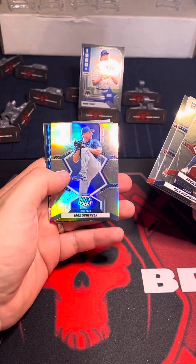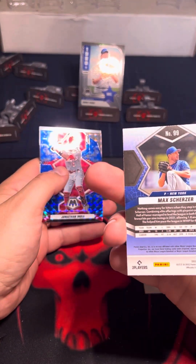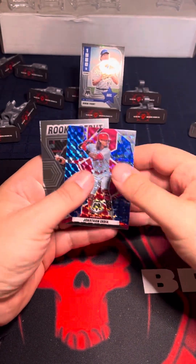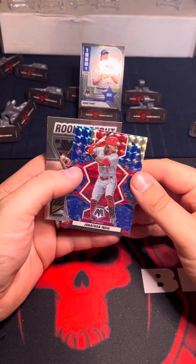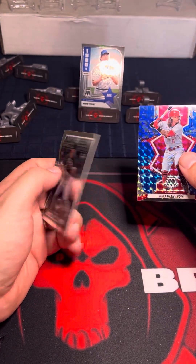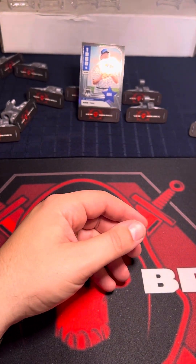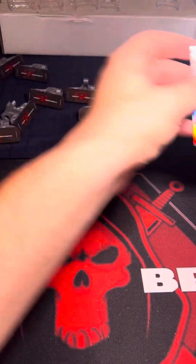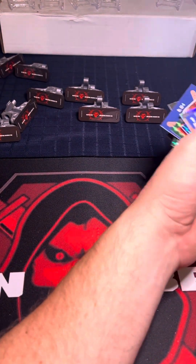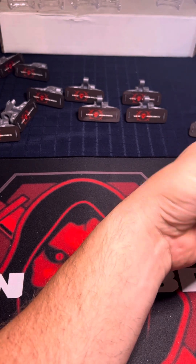We've got a silver — that's cool. Matt. Jonathan India. And then a Jake Berger rookie debut. So nothing numbered. Got a lot of cool inserts. We've got this Robin. Cool set — a bunch of stuff in here, but now I'm going to sleeve up later. Thank you for your time.